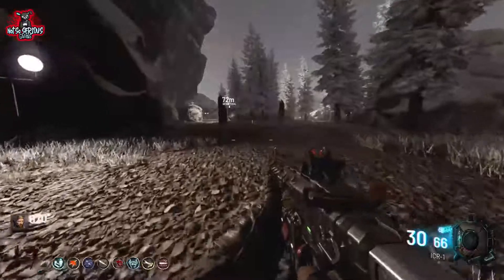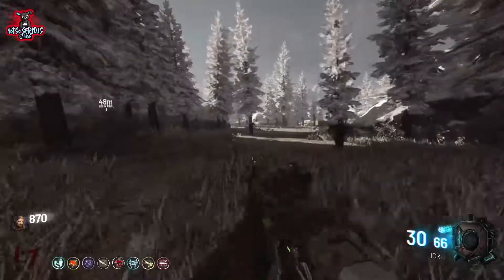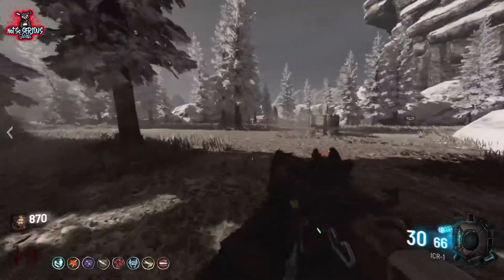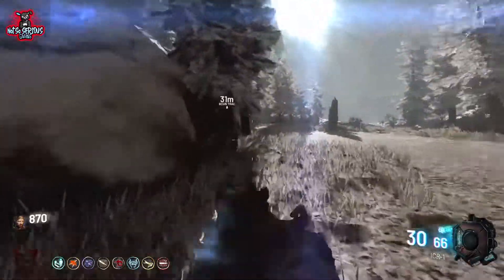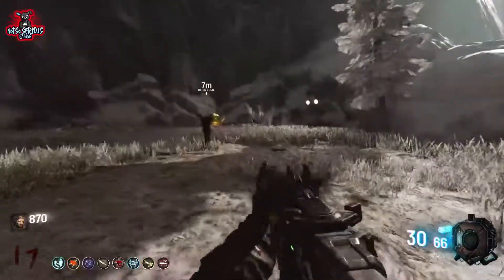Woohoo! Congratulations! You've made it to the top of the mountain. However, the hard part's not over yet. Once you get to the top of the mountain you need to start a trial. I strongly recommend pack-a-punching a strong weapon. There is a Dingo up here and a pack-a-punch, and there's also Marathon. I would strongly recommend getting all of them, as you're just about to get in for a world of hurt.